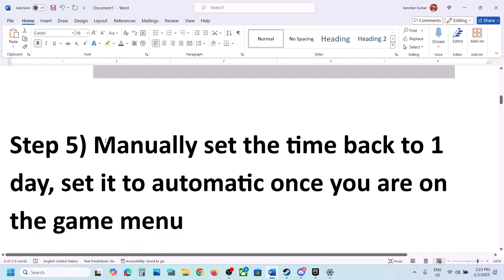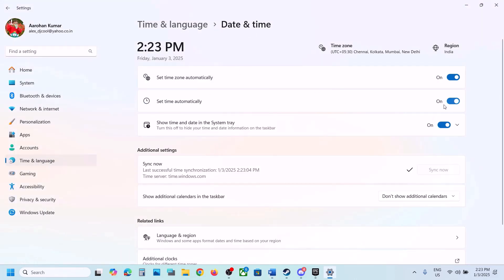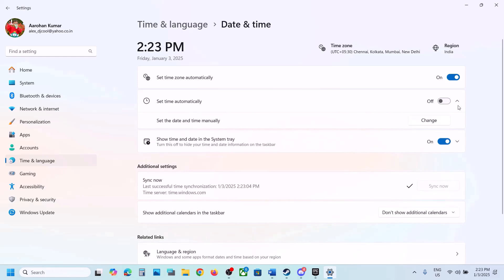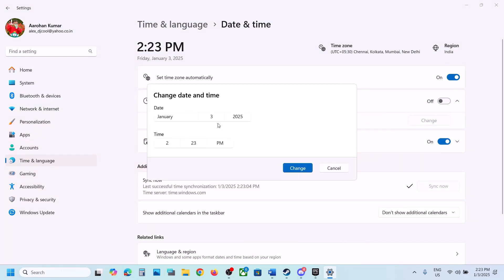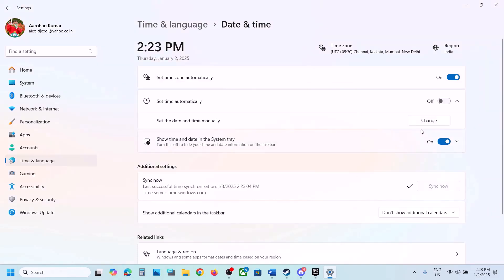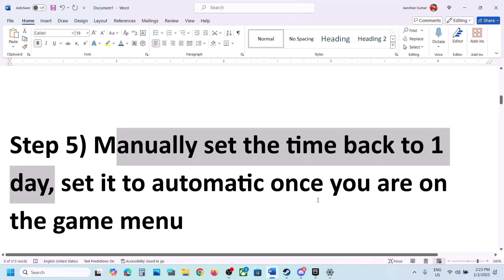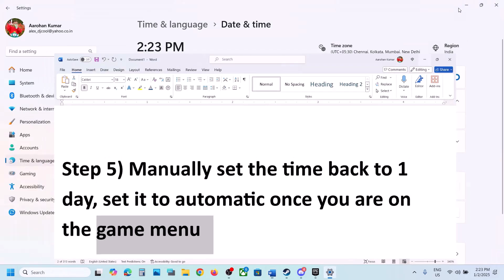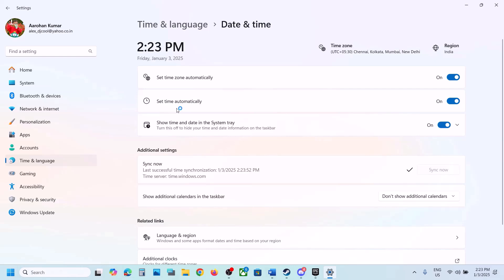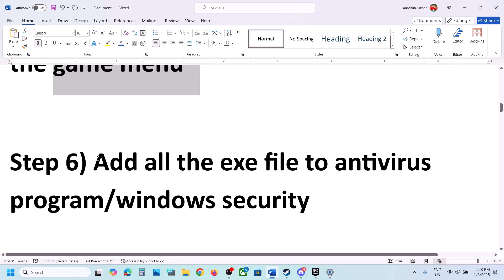The next step is to manually set the time back to one day before. Go to Date & Time, turn off Set Time Automatically, and you will see the Change option. If today's date is the 3rd, set it to the 2nd — one day before — then click the tick icon and click Change. Now launch the game and check. Once the game is on the menu screen, you can turn Set Time Automatically back on.